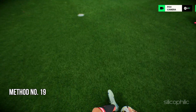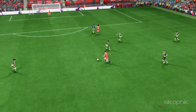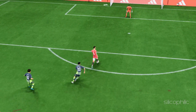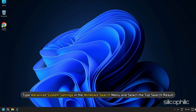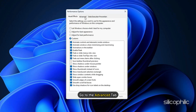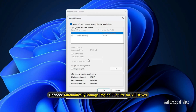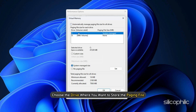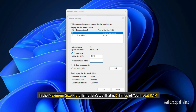Method 19: Increase VRAM. The more VRAM your graphics card has, the more data it can store, enabling it to handle higher resolution textures and run the game smoothly without crashing. Type Advanced System Settings in the Windows search menu and select the top result. Under Performance, click Settings, go to the Advanced tab, and under Virtual Memory, click Change. Uncheck Automatically manage paging file size for all drives, choose the drive, select Custom Size. In the Initial Size field, enter 1.5 times your total RAM; in the Maximum Size field, enter 3 times your total RAM.